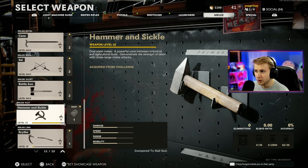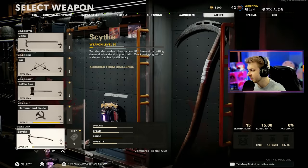It's been a minute, but we're back with some more Dark Aether here on my second account. Today we're going to be getting the Hammer and Sickle done on Forsaken with the Rampage Inducer on. Before we get too far into it, all I have left is the Hammer and Sickle, which we're completing today, and the Scythe.